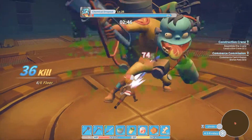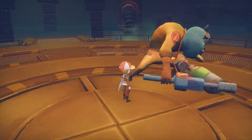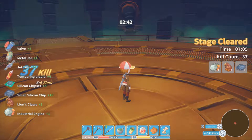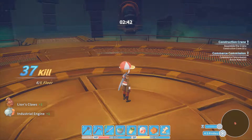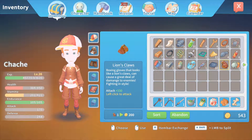There it goes down. Last breath. Too much poison, dude. Too much poison. What is that? Lion's claws? Boxing gloves that look like a lion's claws. Can cause a great deal of damage to enemies. Fighting in style. Is that a weapon? That is a weapon.